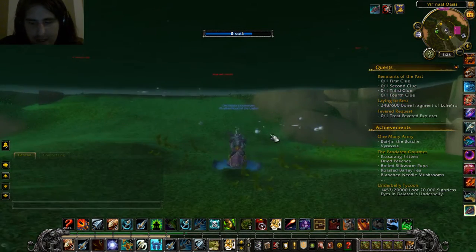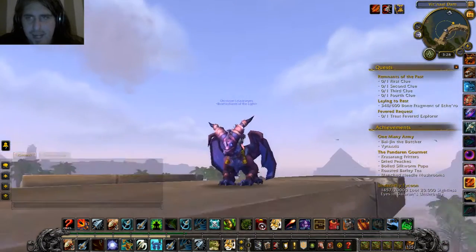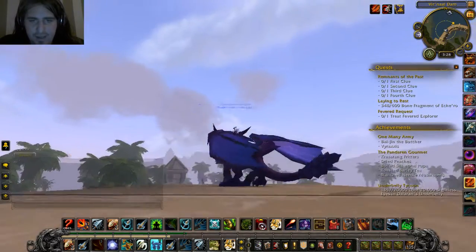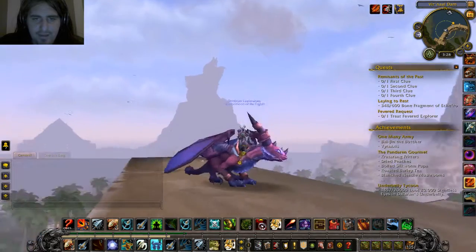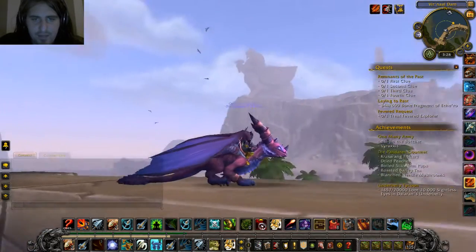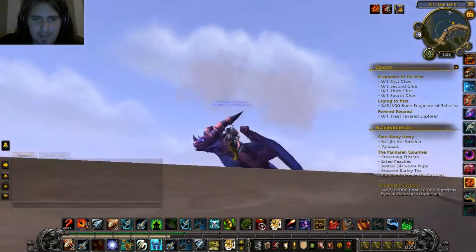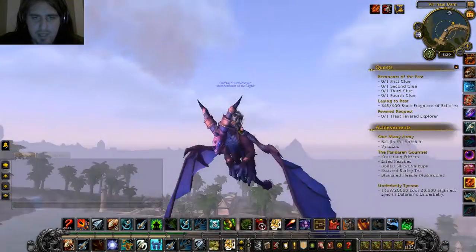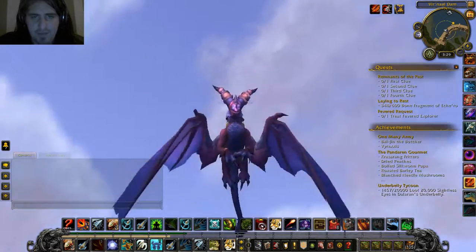At number 10, we have the Twilight Heartbringer mount, which you can get from Glory of the Dragon Soul Raider. It's a really nice looking one. I don't have the Blazing Drake yet, so he is pretty decent.